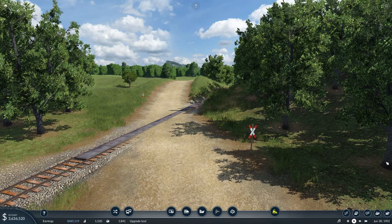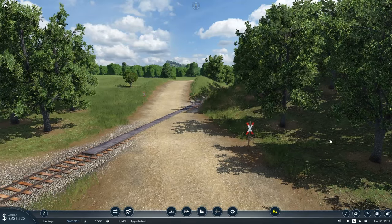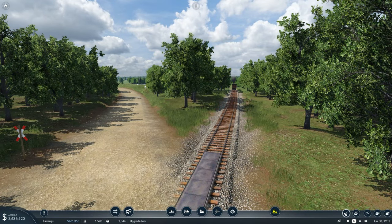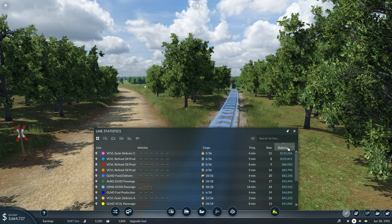We're back in the cargo hub, there's our passenger train hanging out over there. There it goes, looking good. Let's check in on our line progress and check our balance. Grain delivery right now is doing really well — we're at 119,000, and 101,000 on refined oil.